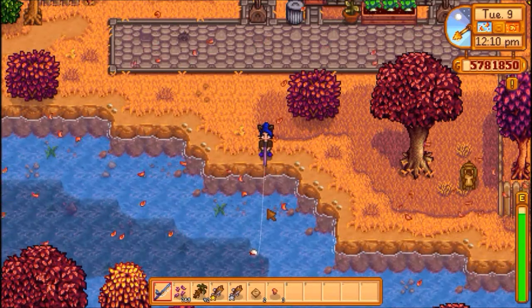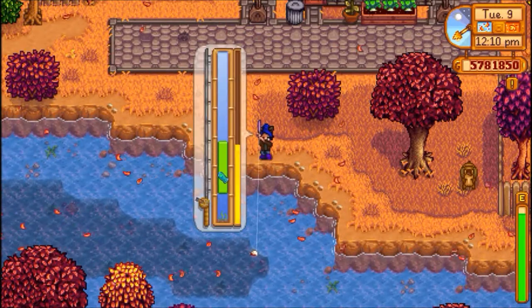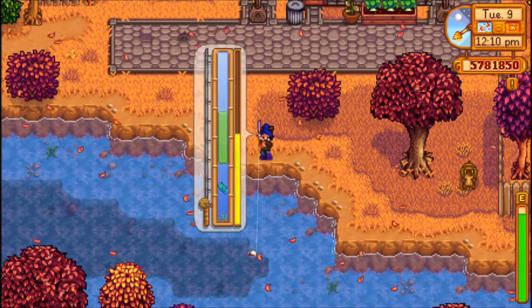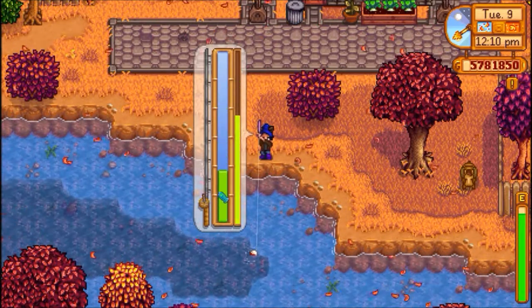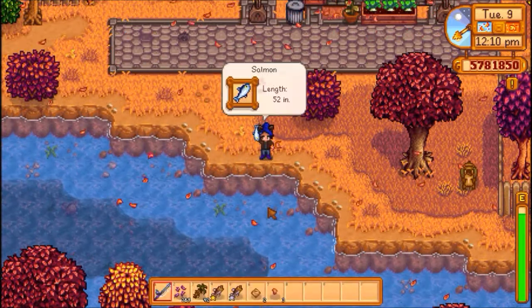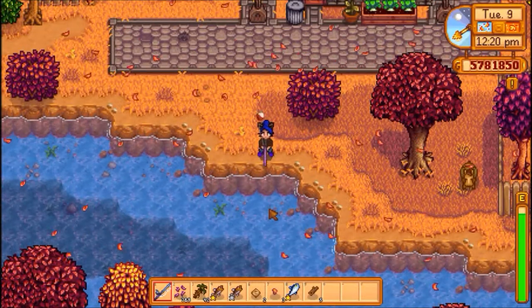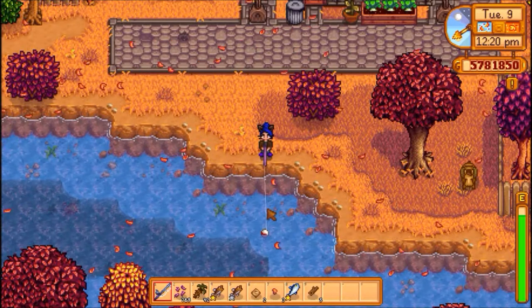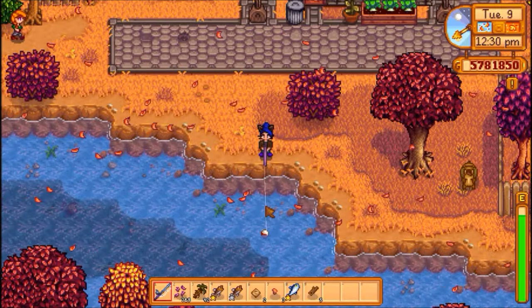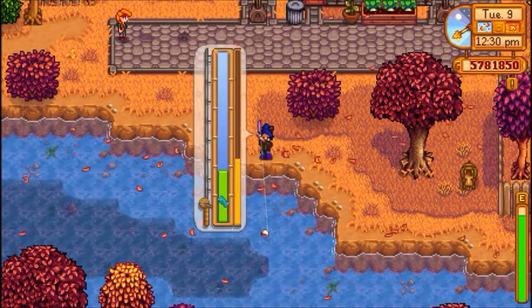So I was saying earlier that I don't use lures any longer, and that's because I'm at level 10 — my bar is pretty high. Fish don't often get away from me unless they're a high level. Some of the more difficult fish — octopus, squid, that kind of stuff. Even when I'm trying to get the treasure chest that you see pop up every now and then, they don't get away from me very often because I'm so high. If you want to find fishing easier...